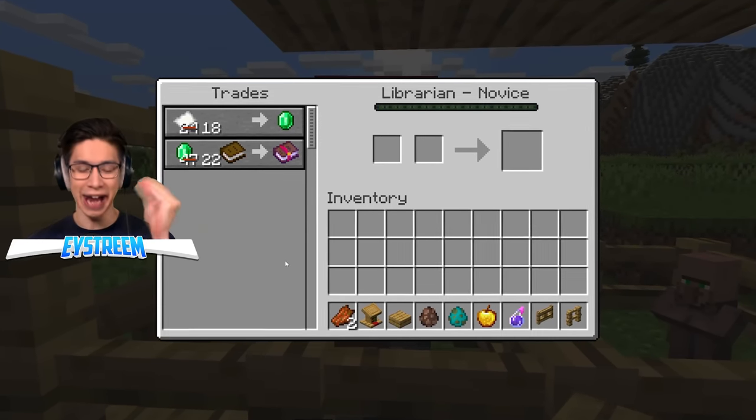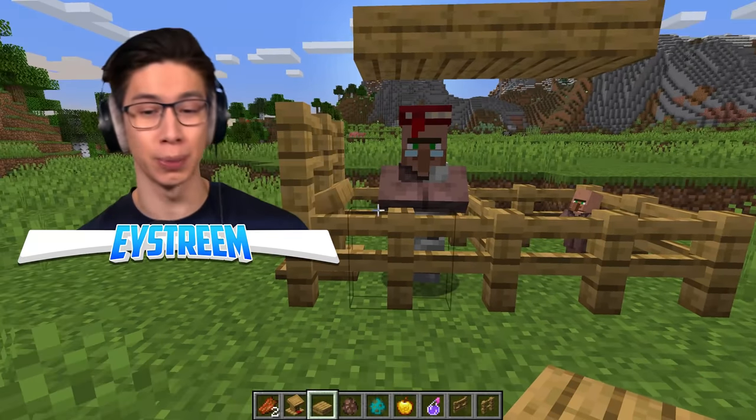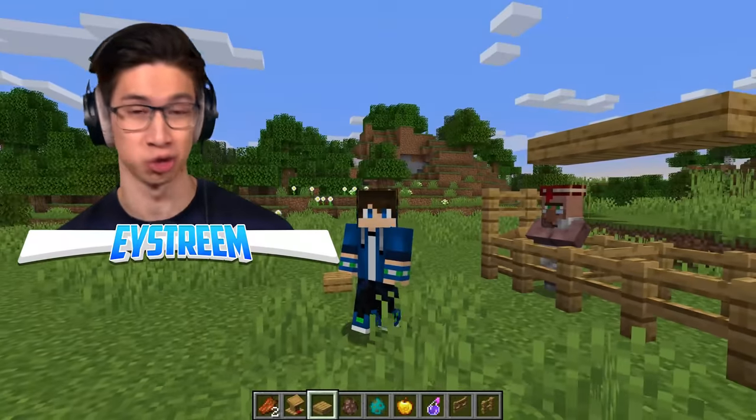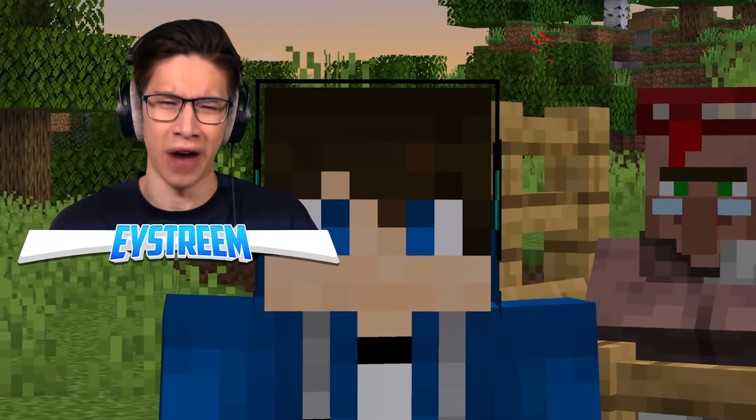Now if we go ahead and trade with him, you can see we've got discounts here — from 24 paper to 18, and from 47 emeralds to just 22. That is a deal and a half. You can see the trades are just insane. You can actually do this multiple times to get better and better trades. Honestly, I don't know why everybody doesn't do this — I suppose it's going viral after this video.